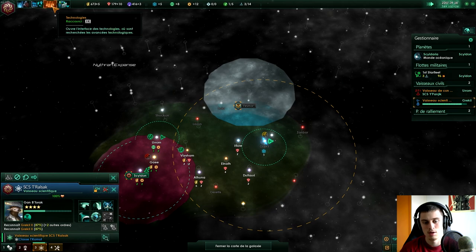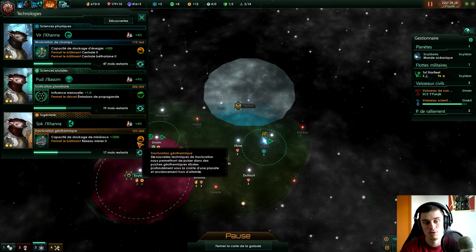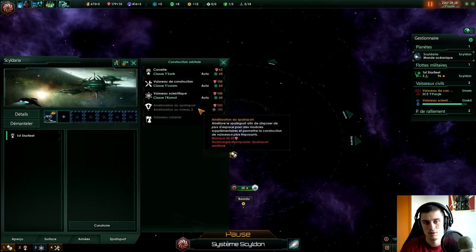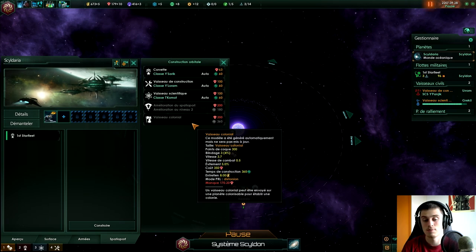J'ai lancé la recherche de capacité de stockage des matériaux, et ensuite le réseau minier 2. C'était soit ça, soit l'amélioration du spatioport au niveau 2 — j'ai hésité, parce qu'en fait le vaisseau colonial n'a pas besoin du spatioport de niveau 2, donc on va continuer comme ça, c'est très bien.